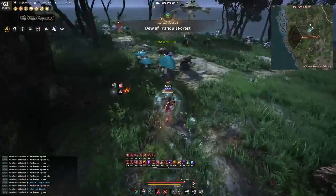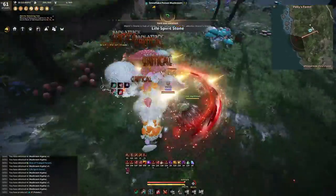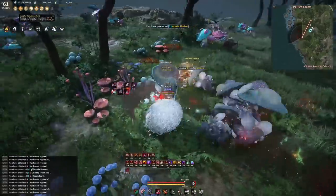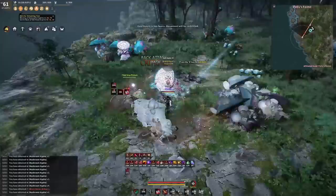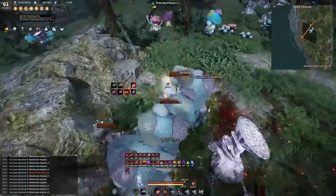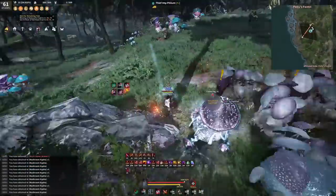For the weekly quest reward, choose the 600 Timeless Stones if you are still progressing through armors and weapons to Pen on Tovala, and choose the 90 ore reward if you are onto enhancing accessories. The Refined Stones are not worth choosing as a reward in my opinion, though if you get them naturally they are useful for Tri attempts.